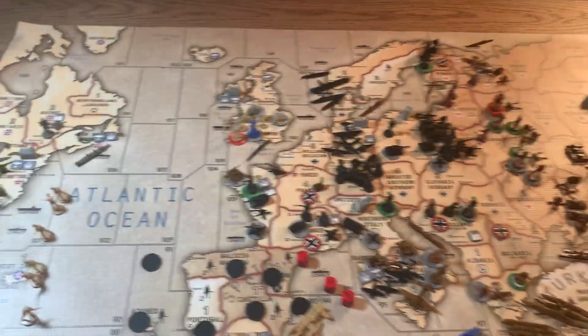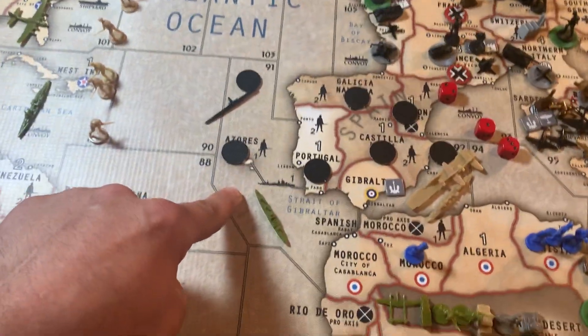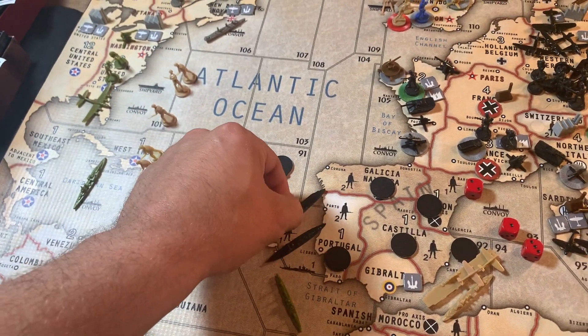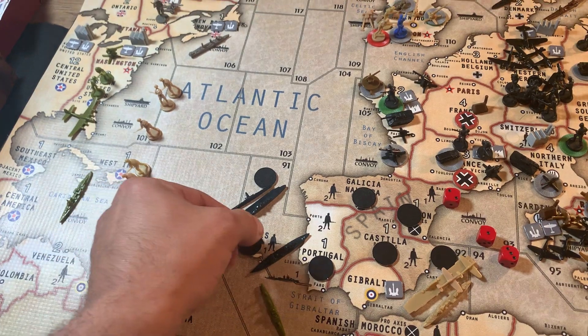Alright, battles. I'm declaring war on Portugal and going to hit that Portuguese destroyer. The sub in sea zone 110 comes down there, and the navy in 112 comes down there. The fighter will participate in the battle, but the carrier will not come into that battle.